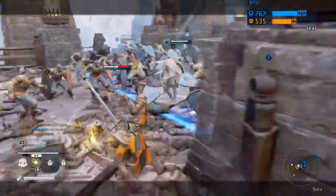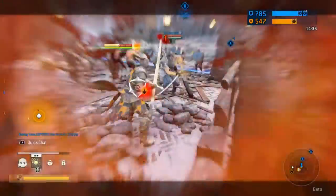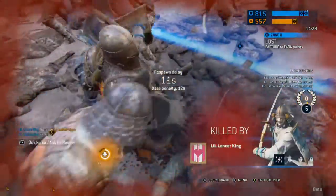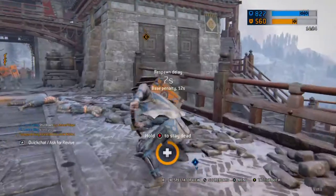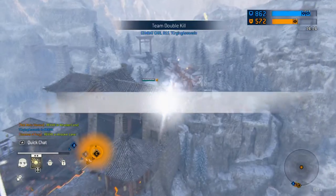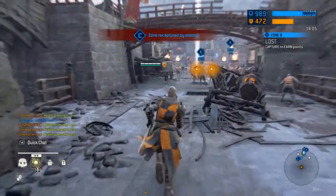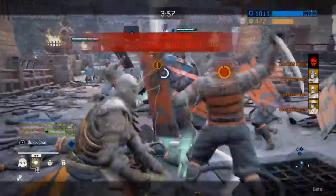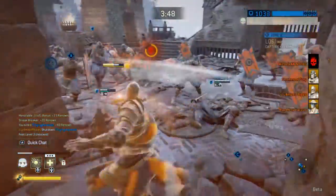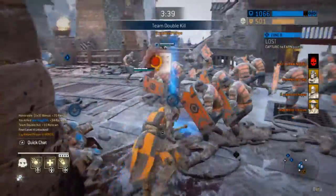Moving on to Dominion — I think there are one or two changes they should make. The revenge meter shouldn't build as fast as it does; it needs to build a little bit slower. There are some characters that get revenge in like two hits in Dominion — you'll hit them twice, maybe your teammate hits them once, and they already have revenge, sometimes even quicker. I think it needs to be toned down — make it take about 25 to 30 percent more hits or time to charge.